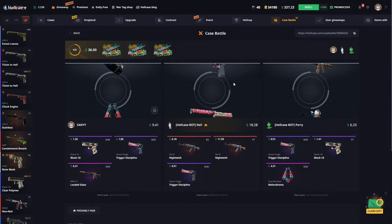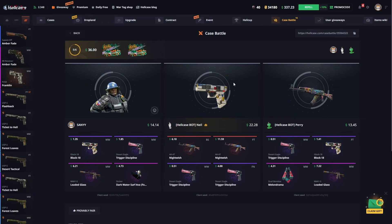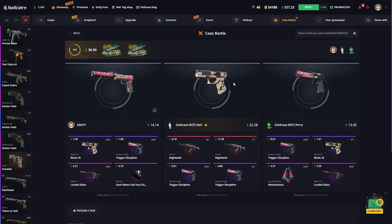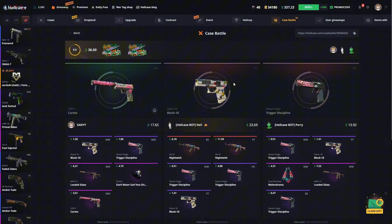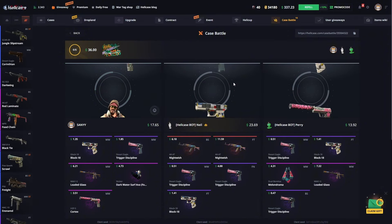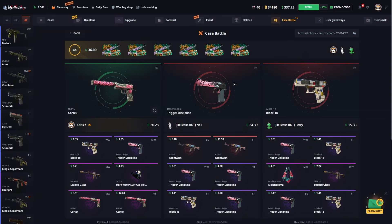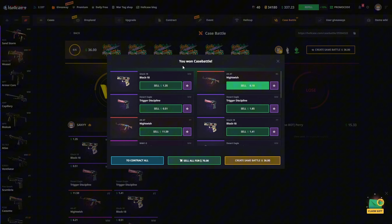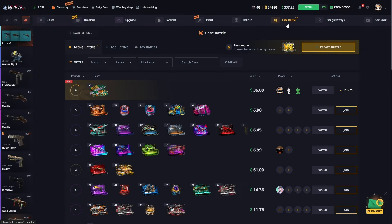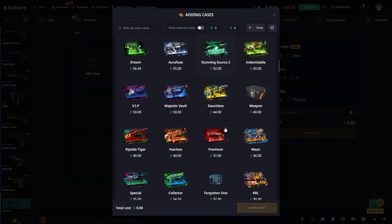Three cases are left. We're moving quickly — if we get a ten-dollar skin we'll surpass the opponent. Let's check our last box; we got a Cortex from it, bringing our total to thirty dollars. Friends, we received a lovely payment of seventy dollars. Now let's start our final case battle.